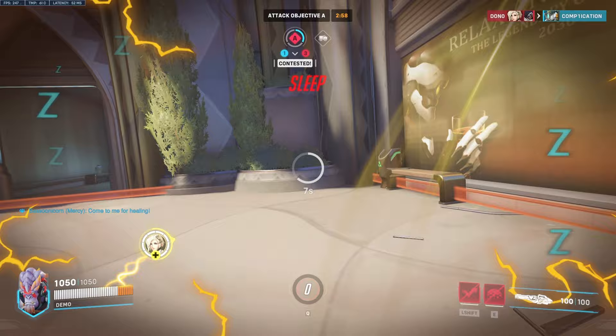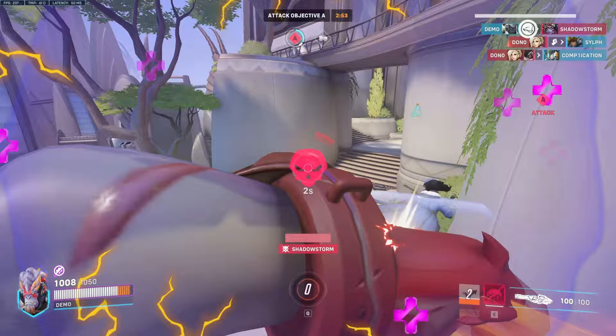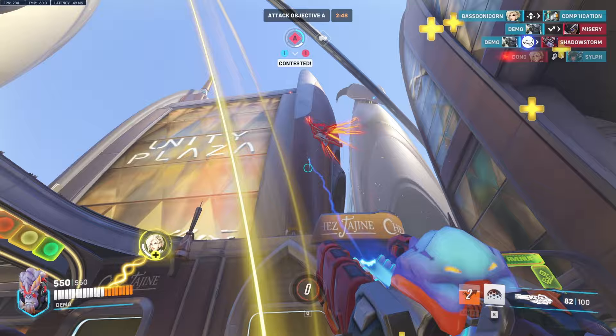I try to pop my ult — I get slept, but I'm going to go right after Ana if I see her. And Widow. There we go, got Widow, got the Ana as well. Go back up on point, try to find a target — maybe the Mercy.